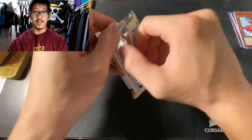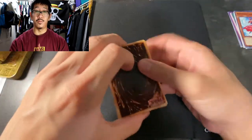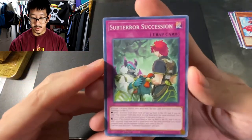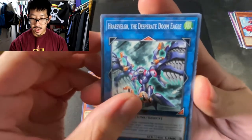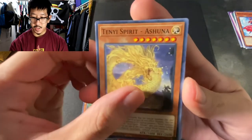So I don't really know the value of some of these cards or the reprints. So forgive me if I'm pulling something crazy insane. But I will do my research a little later. Starting off with the second pack. We got Sub-Terror Succession, Galactical Spiral Dragon, Rocket Synchron. Again, Desperate Doom Evil. Tenyi Spirit Hada. Tenyi Spirit Ashuna.